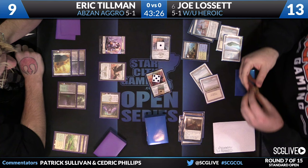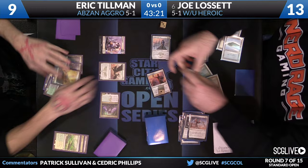We don't have a clear picture of whether Eric did anything with the Wingmate Roc or the token — but it's clear now. Joe Lissette has dealt enough damage to get the job done as Eric Tillman picks up his permanents. Joe Lissette with White-Blue Heroic up a game over Abzan Aggro. I think Eric needs to block there no matter what: Joe bluffing or not, if he's not bluffing you need to block because if you don't block, you die. The no-block did lead to a death, so Joe Lissette wins game one.